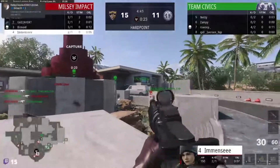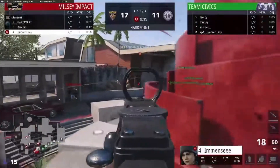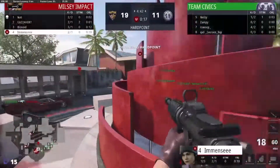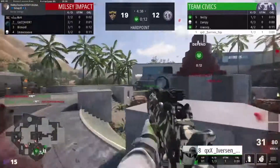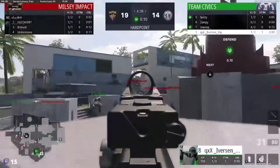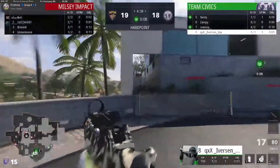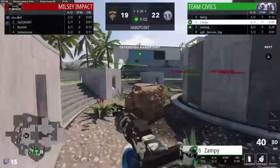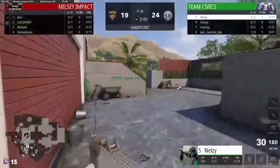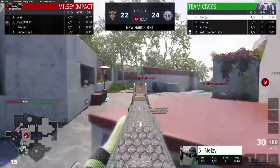Good first kill by Sweep. Milsey running the two sub two XM4s. Gaza's just going to pillars, sees three, and he backs off — smart player. Iverson's got the Krig out, which is unusual. Not many people use the Krig on this map — it's quite a small map. Surprised someone's running the Krig, but if that's what you prefer, why not.